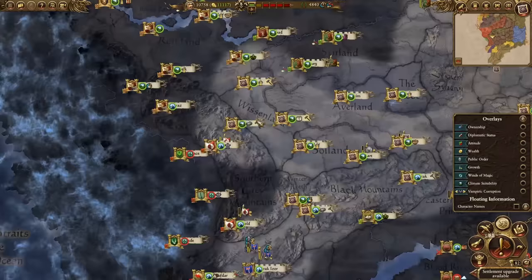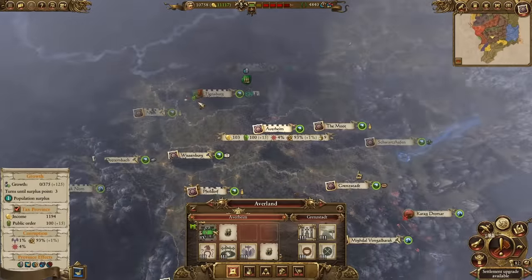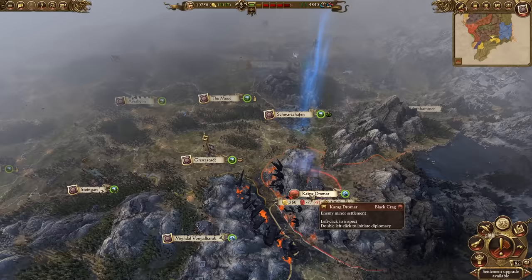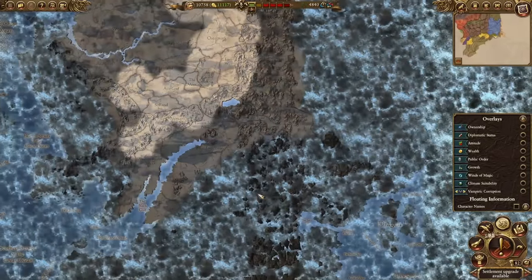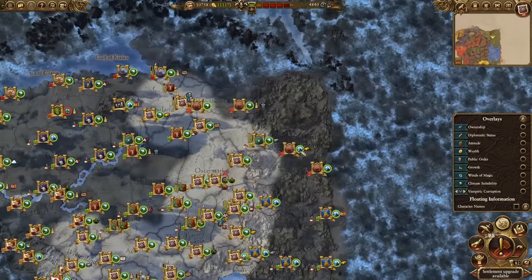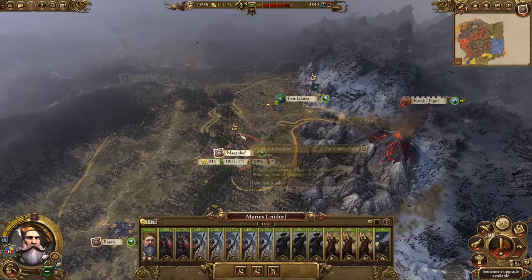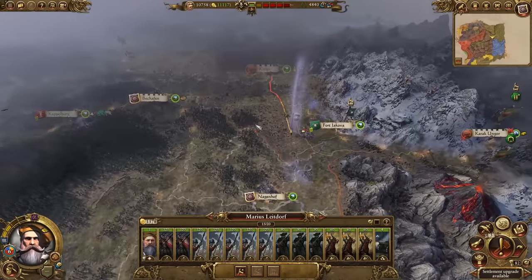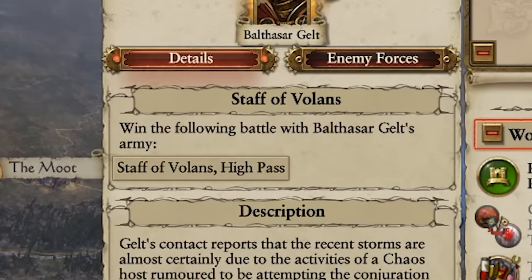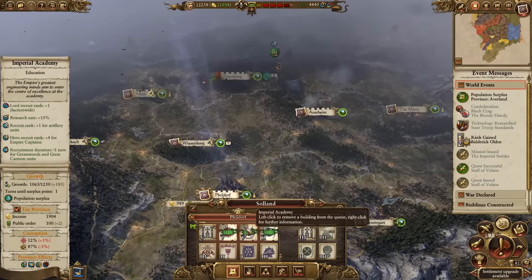Welcome back to Warhammer — it's now turn 82 and good progress has been made. We are now the strongest faction in the entire world, though we've just entered war with the next strongest, the Black Crag Orcs, who control almost the entirety of the map. We're going to do our best to oust them from our general area. We've confederated several times so we have quite a few armies. And we've also got the Staff of Valanis quest at the same time — we'll leave that for now as we're getting close to recruiting the artillery.